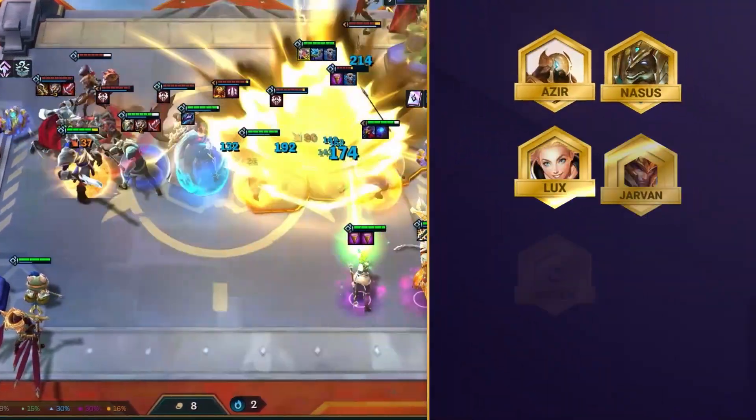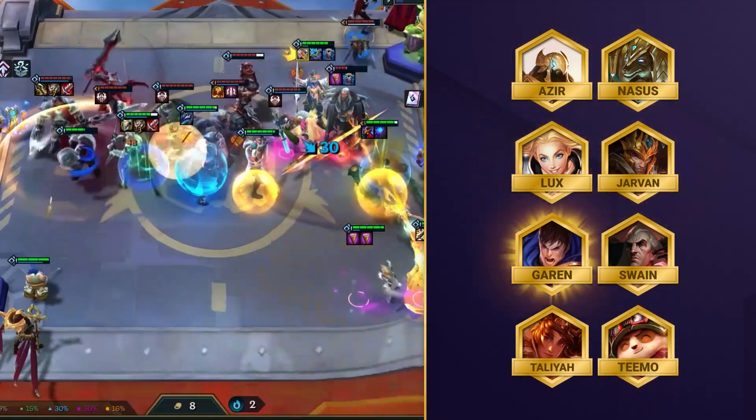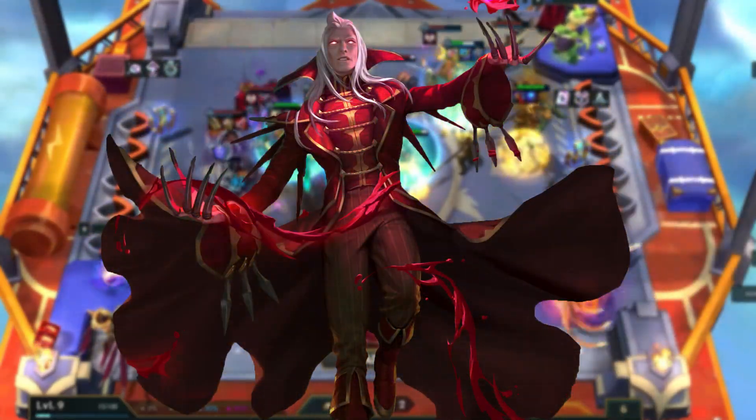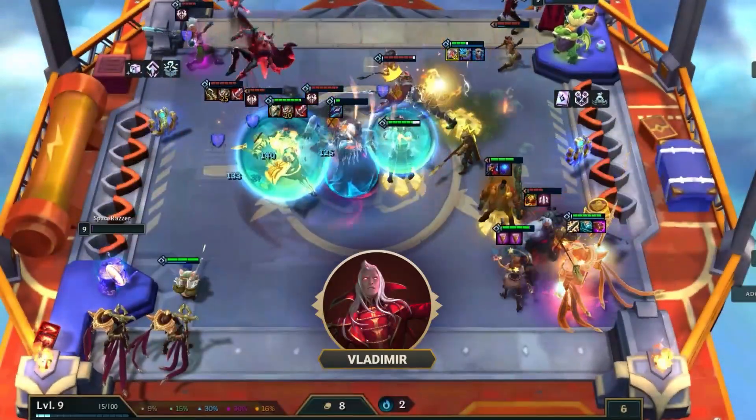The full comp runs with Azir, Nasus, Lux, Jarvan, Garen, Swain, Taliyah, and Teemo. And for the legend to play, we'd advise going for Vladimir, to add even more power to this already terrifying comp.